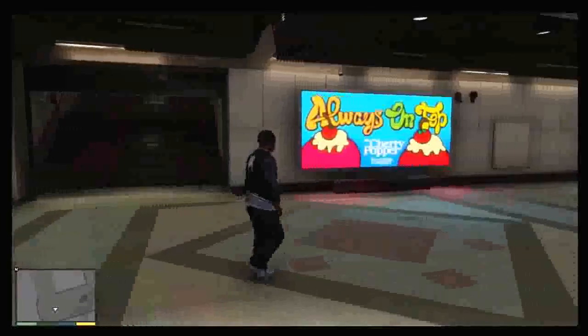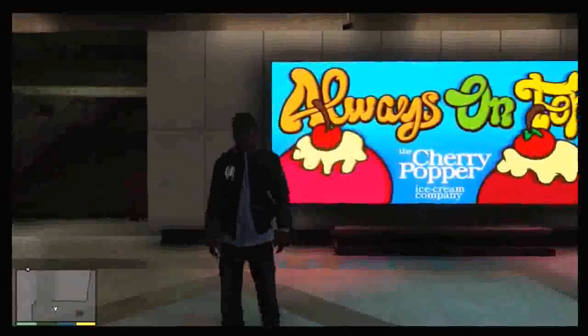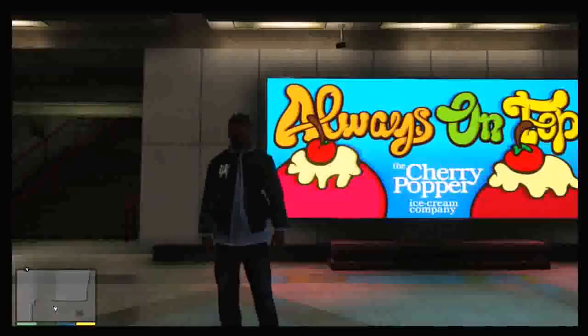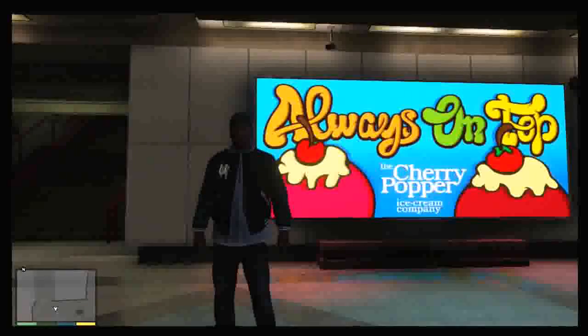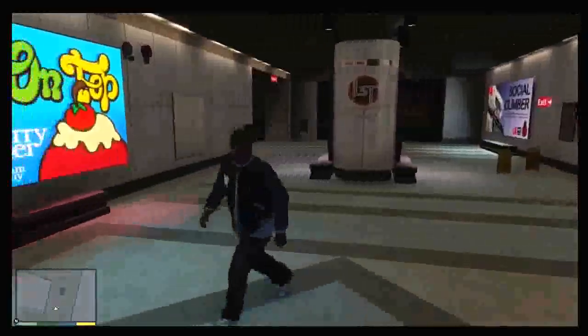Nothing is safe in GTA 5, and we have a great easter egg — this is actually very funny. It's a two-meaning easter egg: first, it says 'always on top,' which refers to a sexual position; then it's called 'the cherry popper,' which is basically having sex with someone for the first time. I find this easter egg very, very funny — I rate this as one of the best ones so far. Hopefully this will be the thumbnail of my video. You can find this down in the tunnels. If you guys want to know exactly where, get this video to 790 likes.